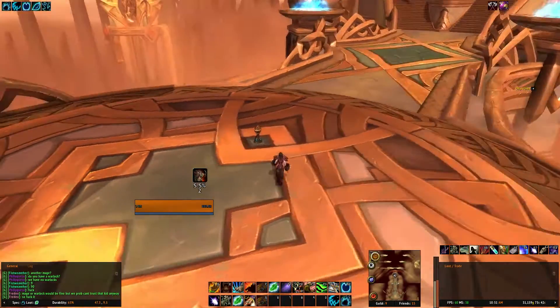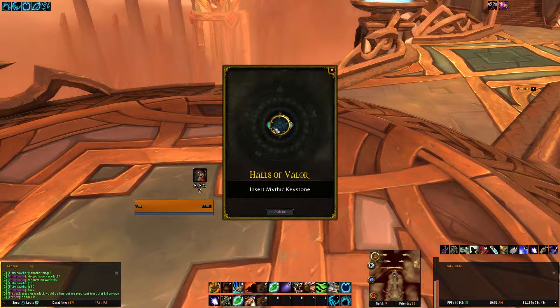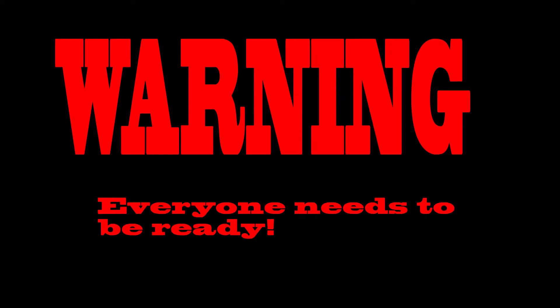To start a Mythic Plus Dungeon, you slot your keystone into the Fauna Power at the beginning of the dungeon that it's assigned to. Make sure everyone is there and ready before starting this — there's no way to restart once it begins.